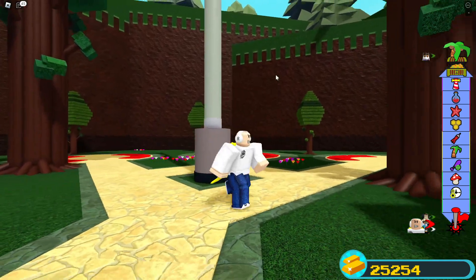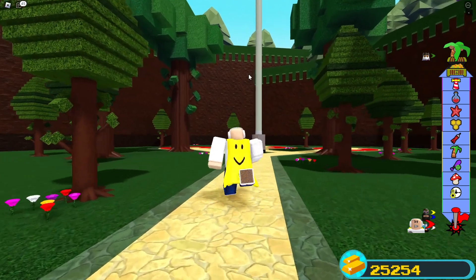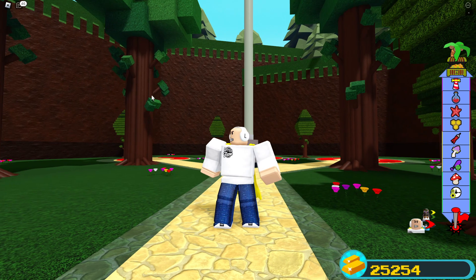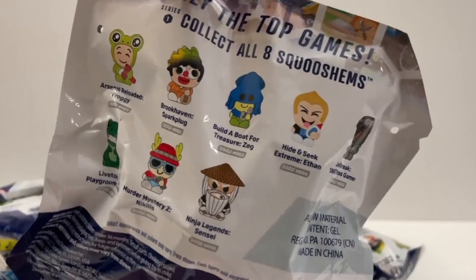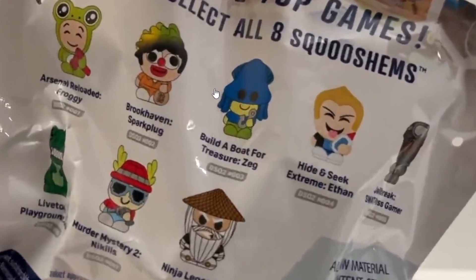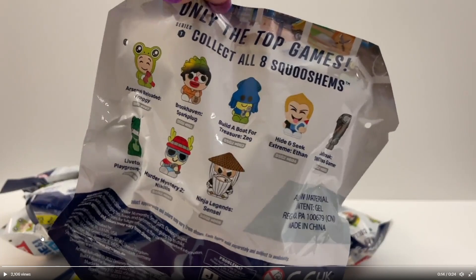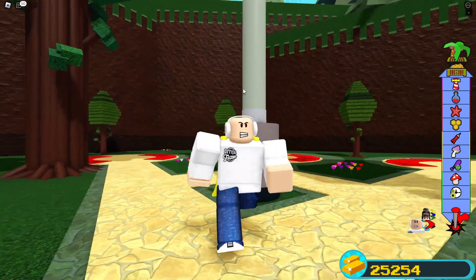Before I show you guys the Zeg boss fight, check out this brand new Zeg Roblox toy that is dropping — you guys could probably find it in stores, and it does give you a pretty cool exclusive Roblox item. You can see right here Build a Boat for Treasure is on the brand new Roblox toy, and there is the Build a Boat Zeg holding a fishing hook, which is pretty interesting considering there's no fishing inside of the game.